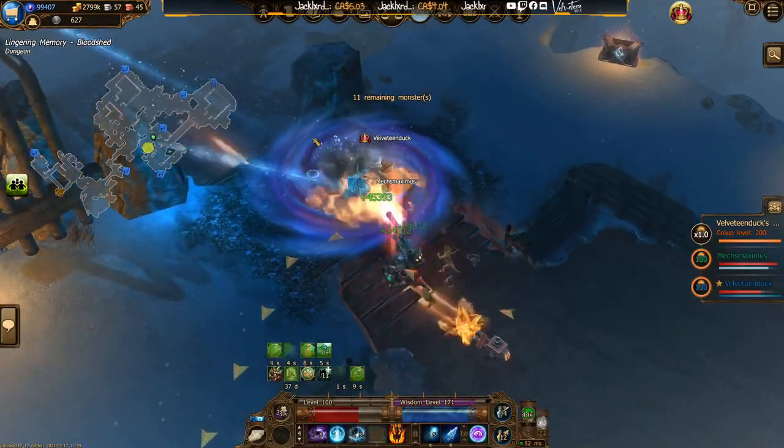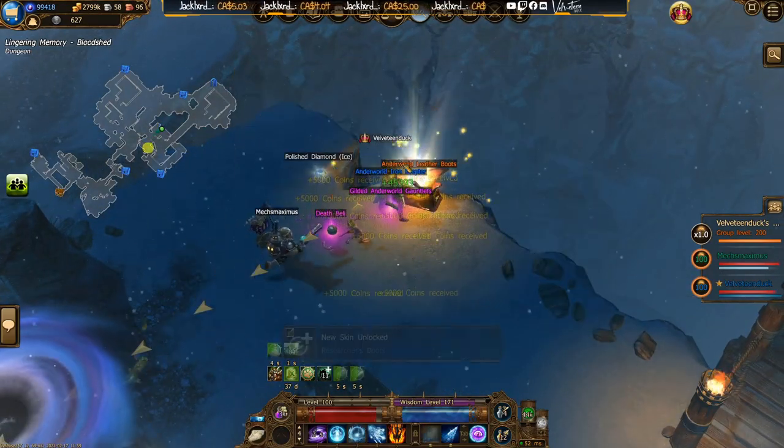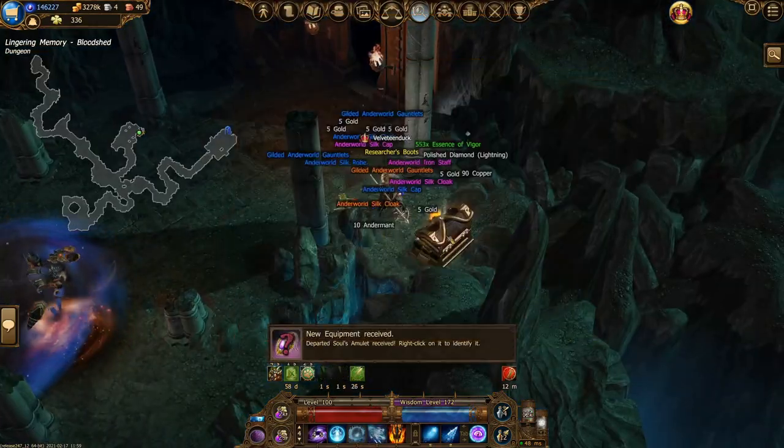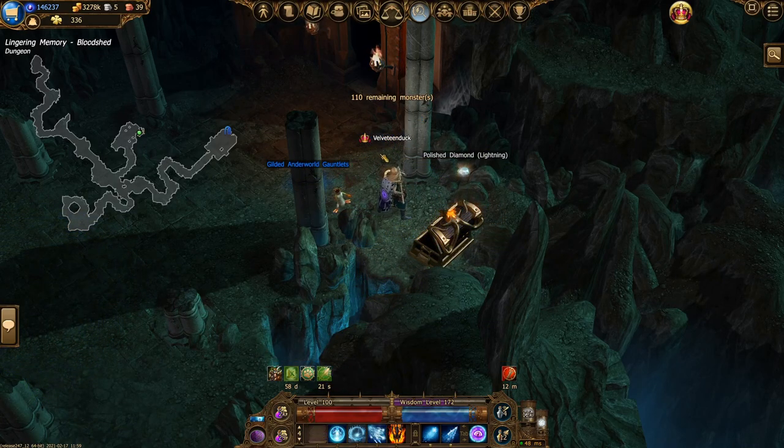Fourth, bring lockpicks with you on every trip. Every kind of chest — from the magic ones for 5 lockpicks to the legendary ones for 100 lockpicks — has a chance to drop a piece of the Lingering Memories unique. True story: I got my Researcher's Boots from them.